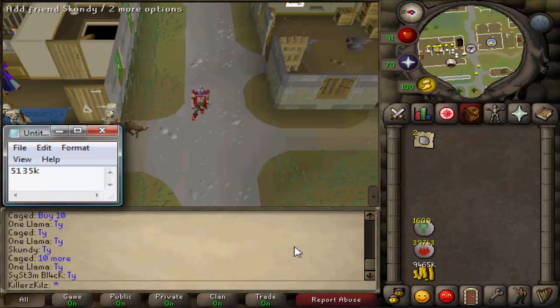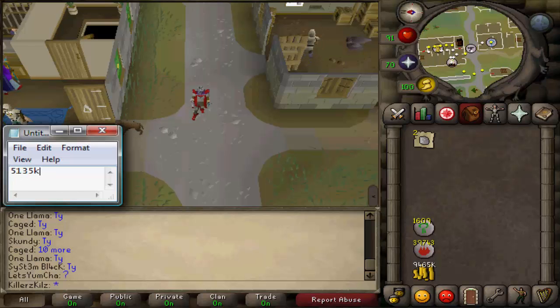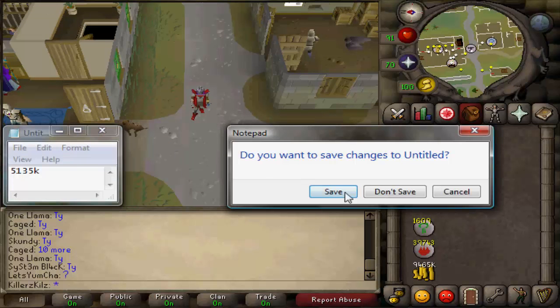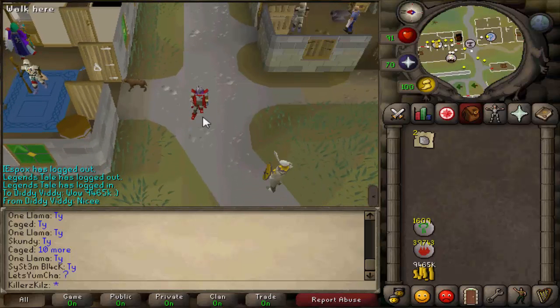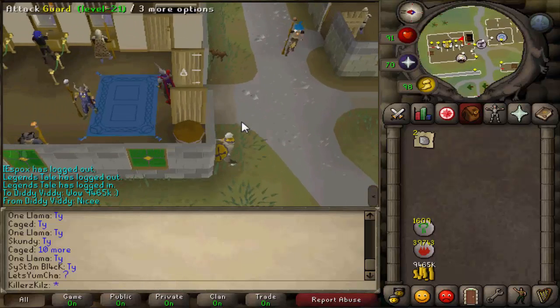I've just finished alching and selling all my items and the end result is 9.465 mil — nearly 10 mil, nearly that green cash pile. As you can see, 5,135k of it was from selling items. Working out how much I made purely from alching: 9,465k minus 5,135k gives 4.3 mil just from alching rune items from slayer. That's massive — 4.3 mil from alching alone.